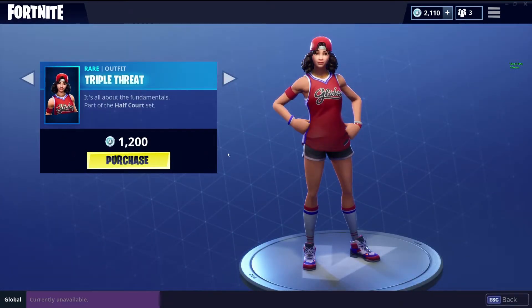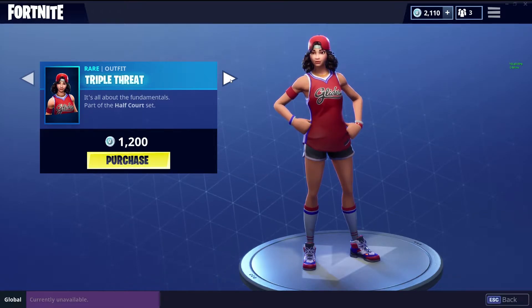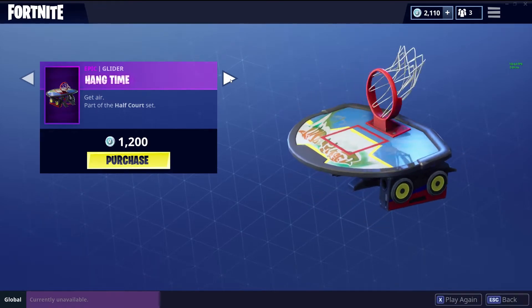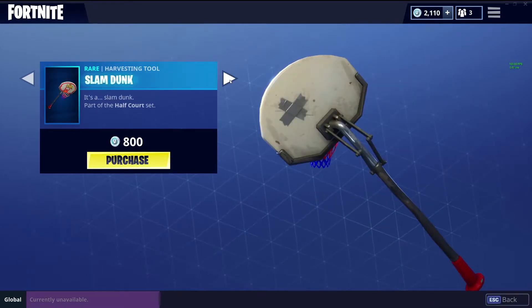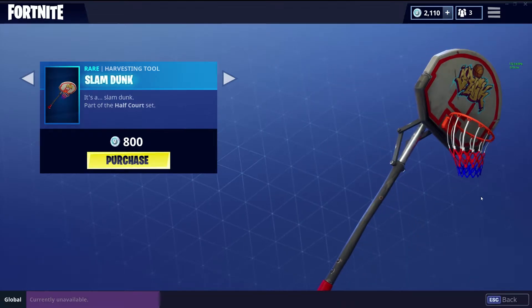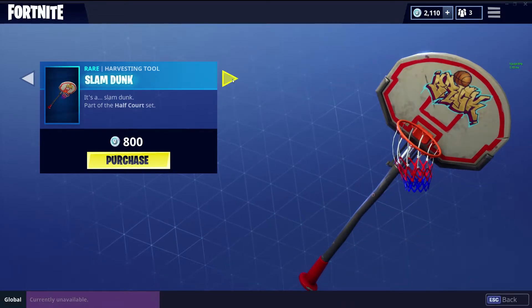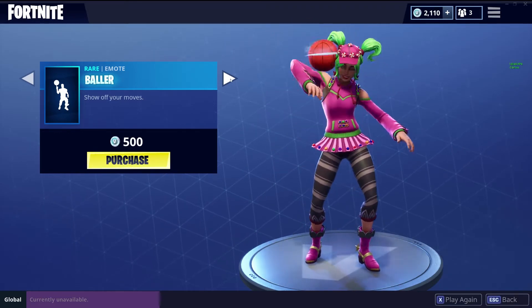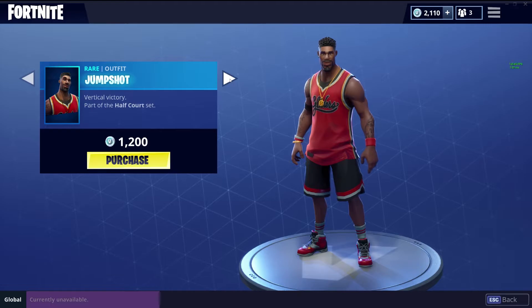We also have this one as part of the Half Court set. This is the Triple Threat that we had just not too long ago. We have the Hang Time Glider, the Slam Dunk Harvesting Tool, the Baller Emote, and Jump Shot.